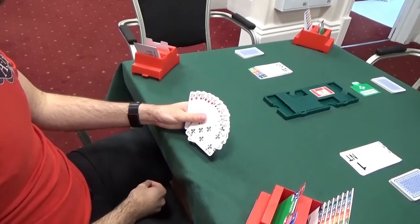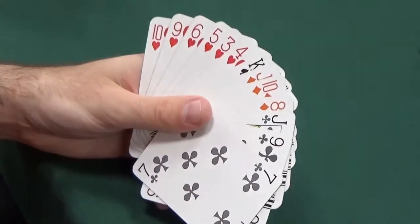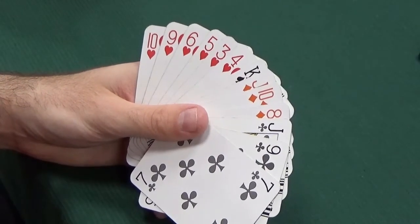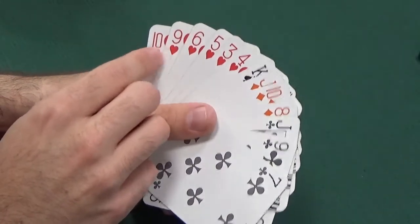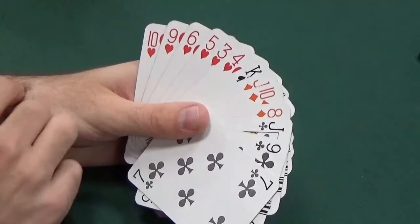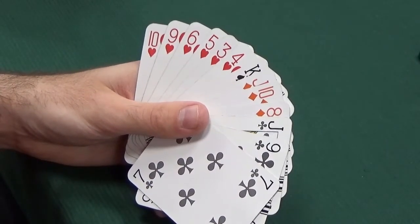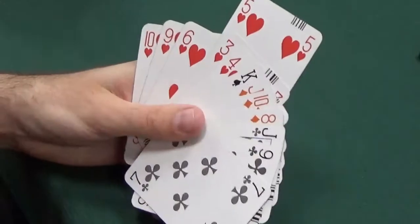We're in three no-trumps and South's on lead. Traditionally, you lead the fourth down of your longest and strongest suit against no-trumps. The only time you don't do that is if your partner has bid something, which they haven't, or you have a really good sequence - three in a sequence against no-trumps is what's needed. We do have 10-9 in our long suit hearts, but that's not three in a sequence. We'd like 10-9-8 or J-10-9 or Q-J-10 to lead a sequence. So therefore I would lead the fifth of hearts.